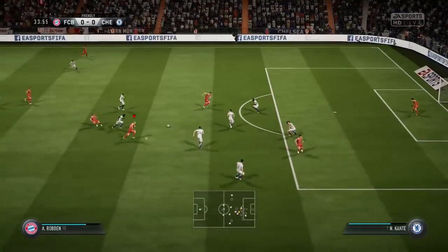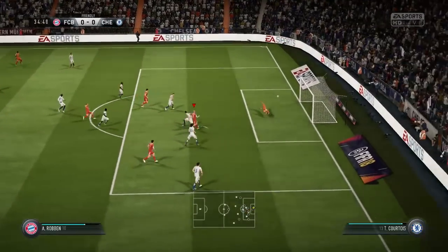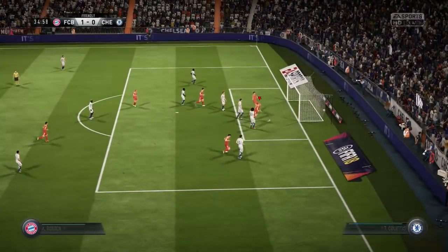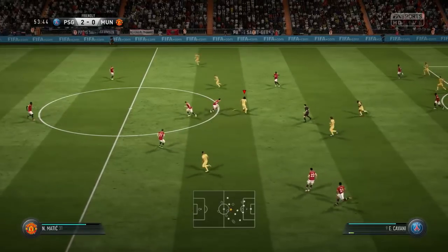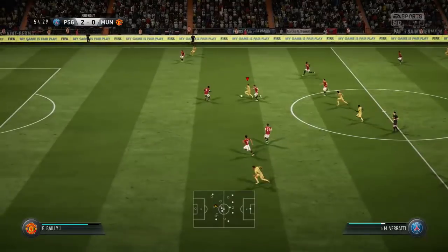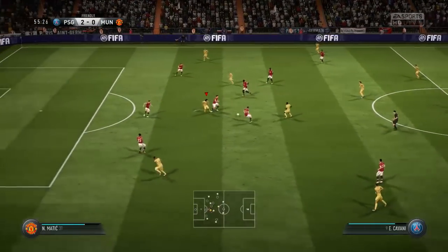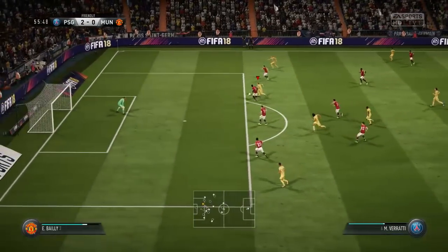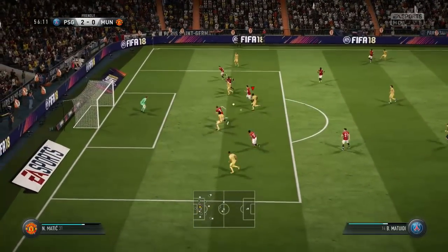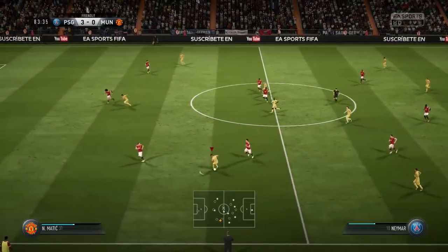Sometimes you could punt the ball 30 yards through the middle of two centre-backs and your striker would just run on and score. The defenders are more switched on now — that doesn't really work. So you've got to be a lot more technical. You can see this quick passing between Robben and Lewandowski — this kind of quick passing, one-twos — that's really the most effective way to score this year. If you want to do well in FIFA this year, try and adopt this style of play.